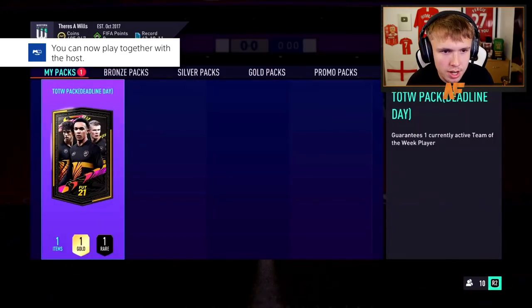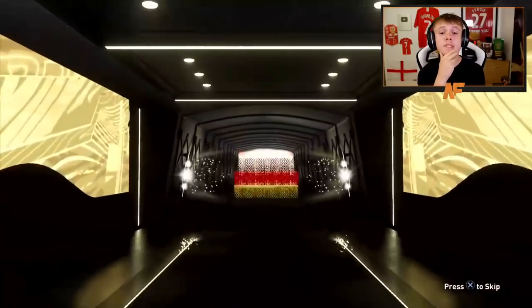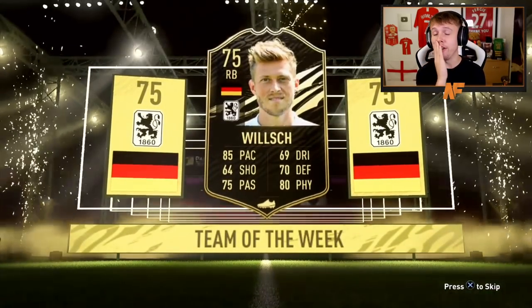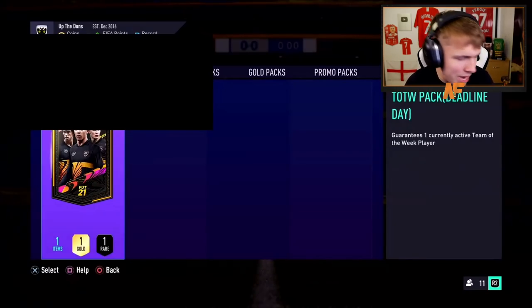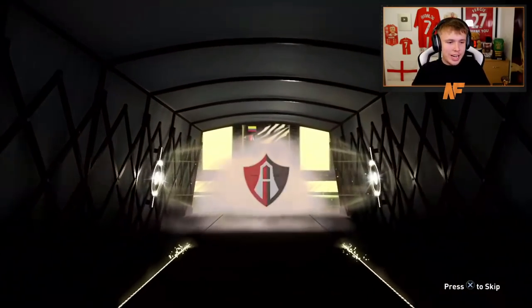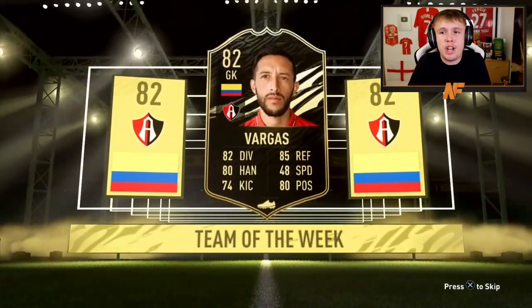Shout out to the man Wazza. Pack seven — Ronaldo seven, make it an elite player, EA. 75 rated — oh my God. Thanks to the man Bino, pack eight. We are still yet to see a walkout. Oh my God, you are joking. EA are giving out free packs here but they could at least give a walkout. Vargas, 82 rated. You can't really complain because they're free.